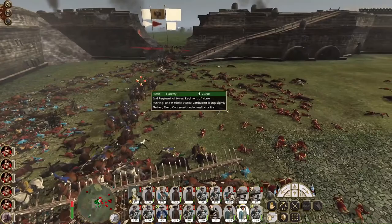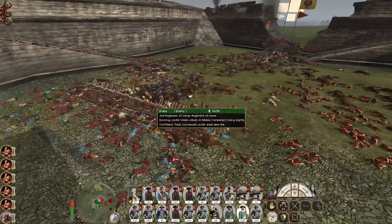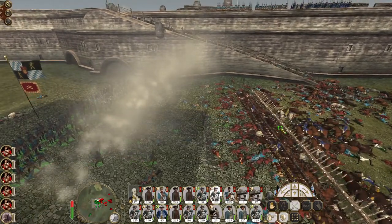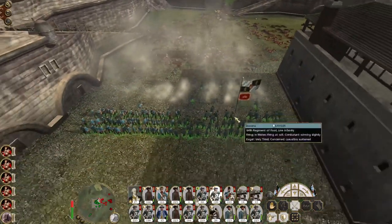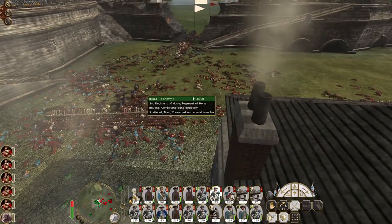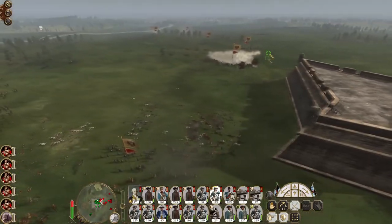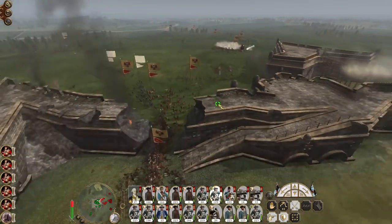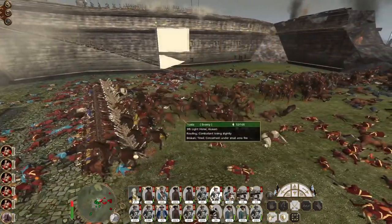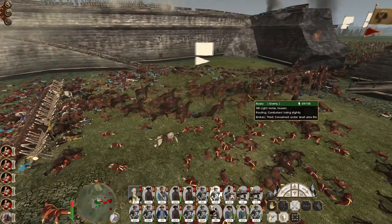This is the second wave coming in — they're going to get slaughtered the exact same way. It would have been so much more difficult without these stakes. They're routing — more cavalry. Lots of the artillery back here is out of range, just pummeling the ground they're going to charge over. Here comes a lot of cavalry — the 9th light horse. They routed before they could do too much, dying hard against our stakes.